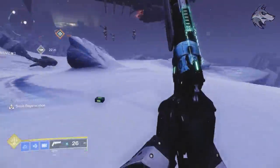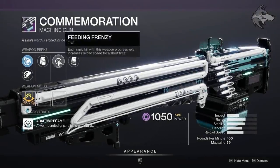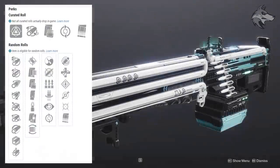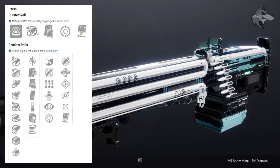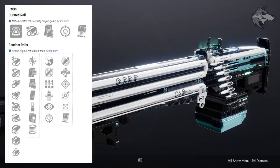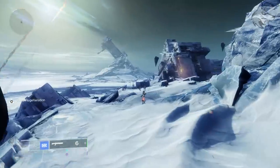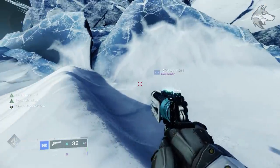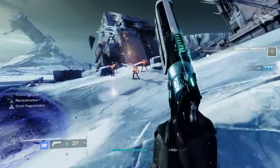Looking at some of the weapons for the raid, first we have the Commemoration machine gun — a new adaptive frame machine gun. You can roll perks like Zen Moment, Dynamic Sway Reduction, Surplus and Feeding Frenzy, but also weapon perks unique to Deep Stone Crypt weapons. There's Reconstruction, where the weapon slowly reloads itself over time up to double the capacity. Looking at the Reconstruction perk on the Posterity hand cannon, you can see over 30 rounds in the magazine — massive magazine sizes on any weapon that can get that bonus.